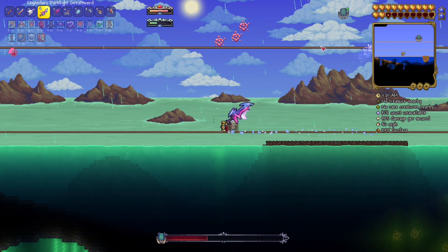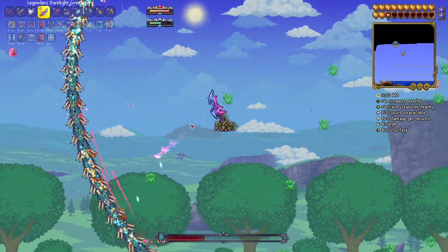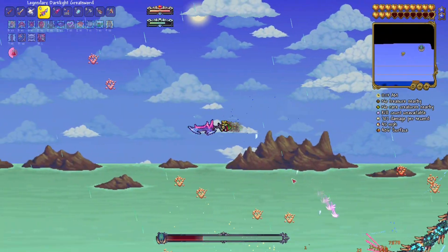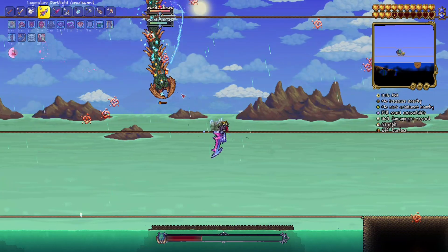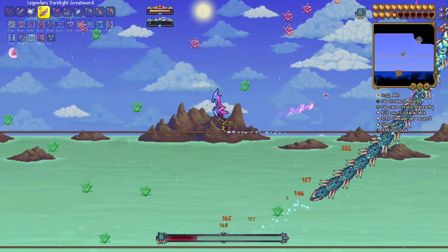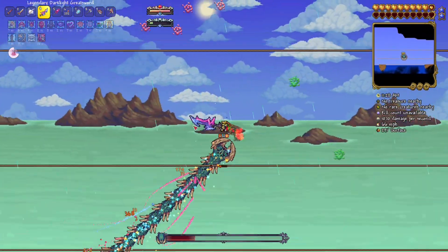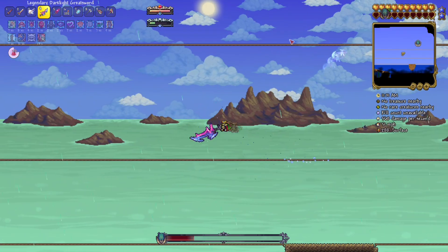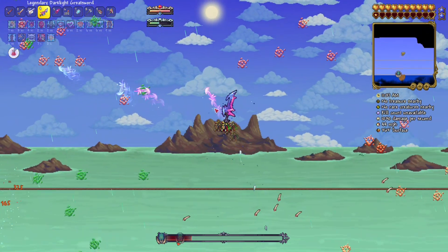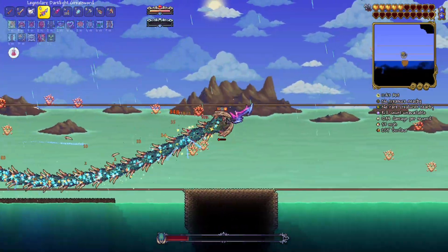This fight could literally be over in a couple of mistakes, which is not good. But this sword definitely seems to be the way to go for aquatic scourge. I should start showing you guys what I use to beat these bosses - the dark light greatsword is definitely the way to go. Got adrenaline then lost it. This boss does a ton of damage - I didn't realize because I spent the entire first half of the fight not taking damage.